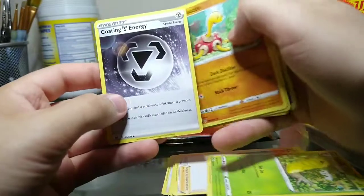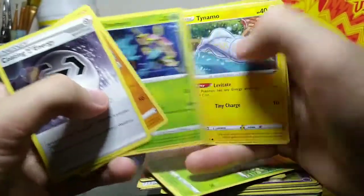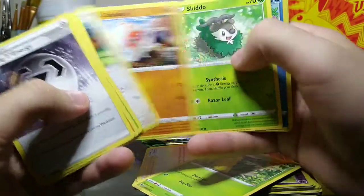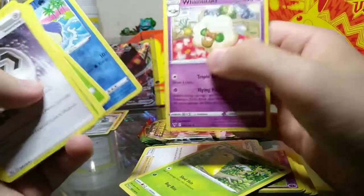Coating Energy - I don't think I've pulled that from other sets yet. Shuckle - I like Shuckle. Dhelmise, Tynamo, Exeggcute, Shedinja, Cufant, Skiddo, Solosis, Gogoat, Wailmer Reverse Holo, and Whimsicott non-Holo.